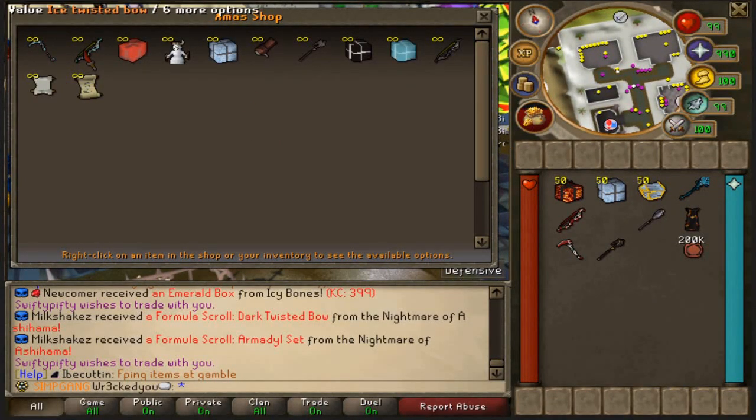If you collect a lot of Christmas tokens, bring them to the Christmas shop. You can buy a sky blue Vitter, ice twisted bow, giant present, barbarian snowman pet, Christmas box 2022, hand cannon, and loads of other goodies — including a $100 scroll. Literally so much stuff available.